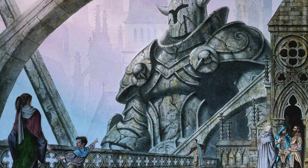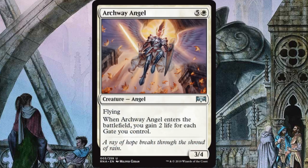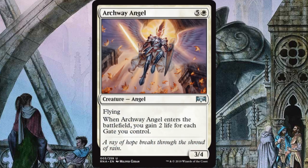At the point where you're making a comeback, your life total is probably hurting because you've been playing nothing but gates and doing stupid tricks with giant sheep. So you play Archway Angel. For 5 and a white, you get a 3/4 flying angel that gains you 2 life for each gate you control. If you cast it for its 6 CMC, you're going to gain 12 life because we're playing nothing but gates.